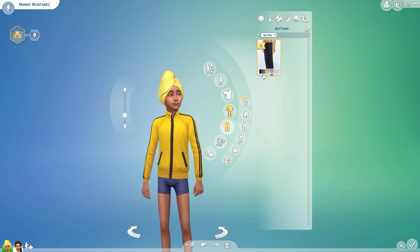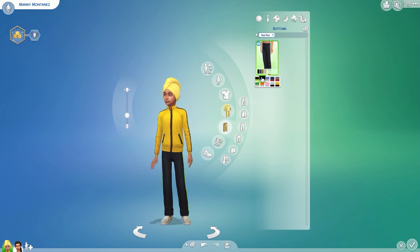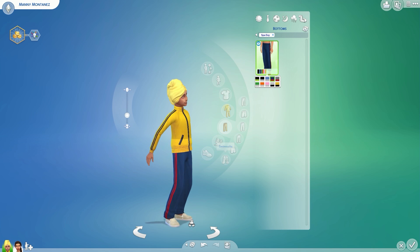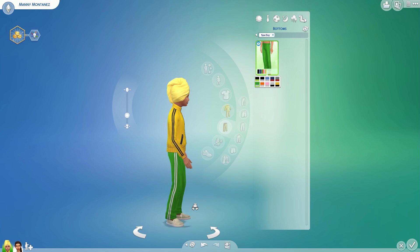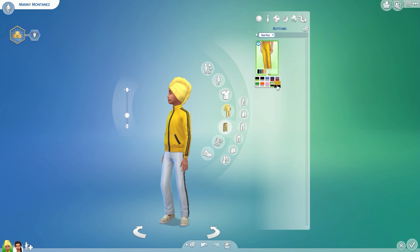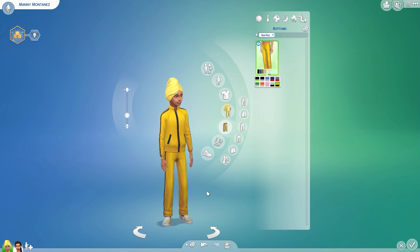Then we have one pant — one bottom. The bottoms are just, like, regular workout pants, or whatever these are technically called. Jogging pants — yeah, I think they're jogging pants. I really like them. I've had some of these when I was younger and had so many different colors. I would give it a 5 out of 5 plumb bobs. And that is it for the children, male and female — they have the same thing.